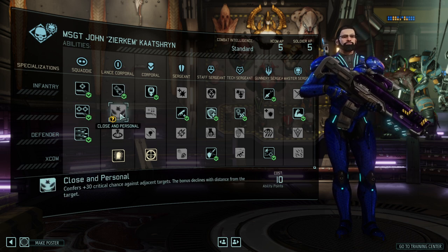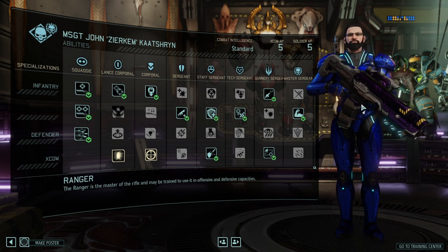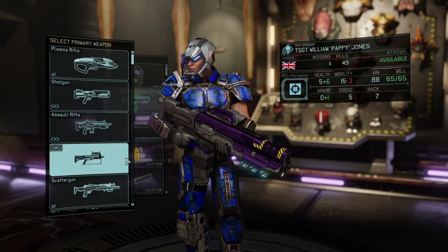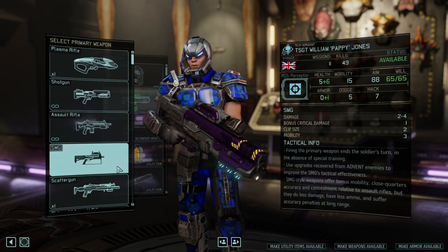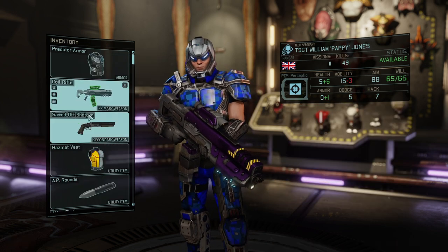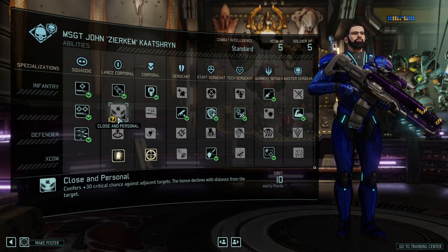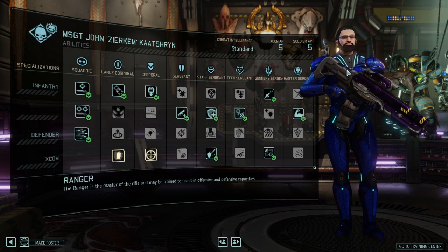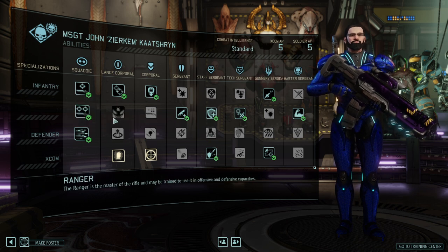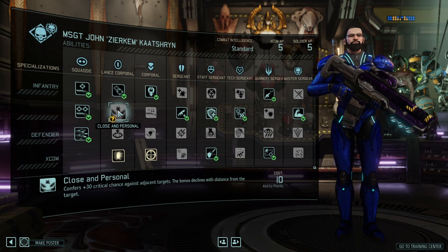Close and Personal allows you to get a higher crit chance that goes well with your sidearm shotgun. They can definitely use shotguns besides their rifles, and they can even use SMGs — though I wouldn't recommend that. Shotguns allow them to excel at close range combat. So if you end up with a ranger with a low to-hit chance, you might want to look into just giving them shotguns, then go for Close and Personal and use the sidearm shotgun as a nice bonus.